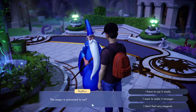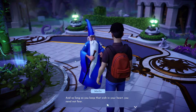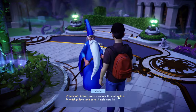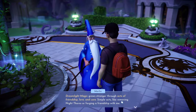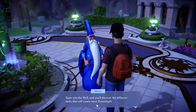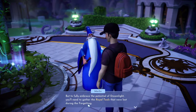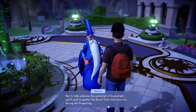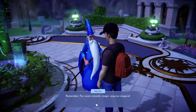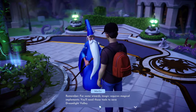The magic is connected to me — I have to use it wisely. And as long as you keep that wish in your heart, you need not fear. Dreamlight magic grows stronger through acts of friendship, love, and care — simple acts like removing night thorns or forging a friendship with me. Gaze into the well; you'll discover the different tasks that will create more Dreamlight. But to fully embrace the potential of Dreamlight, you'll need to gather the royal tools that were lost during the forgetting. Remember, for some wizards magic requires magical implements — you'll need those tools to save Dreamlight Valley.